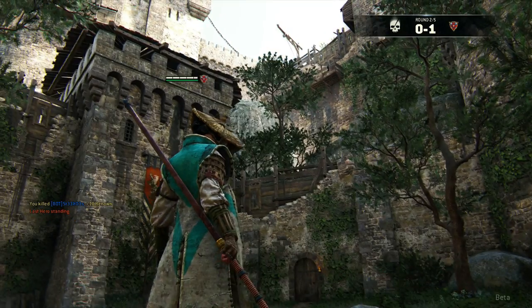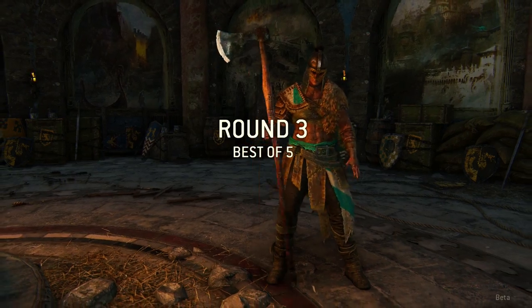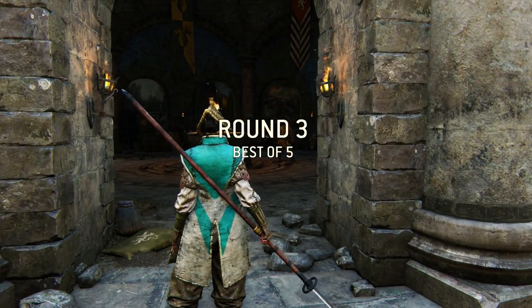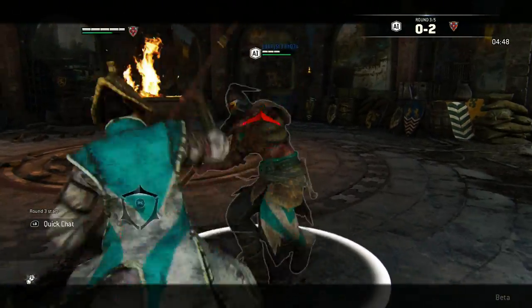The weapon of this one is the Naginata by the way, which I absolutely love — it looks so cool. I think I wouldn't be able to handle it in real life. An axe is quite easy to swing, not to swing it well, but it's a lot easier than a Naginata I believe.